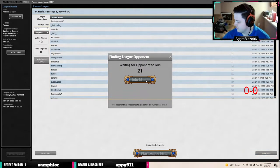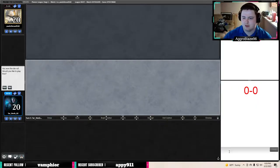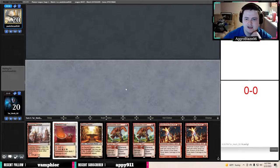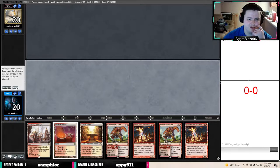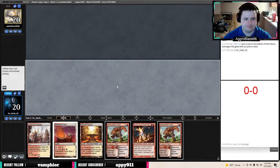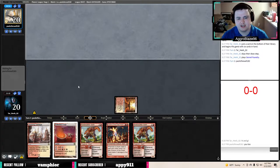The only matchup I really question is the Red-Black burn matchup, which is a pretty weird matchup. They play a lot of life gain, so even though their land base isn't as good as mine and can be awkward, I think it's okay. I think we're going to keep this hand and put an Eidolon on the back.